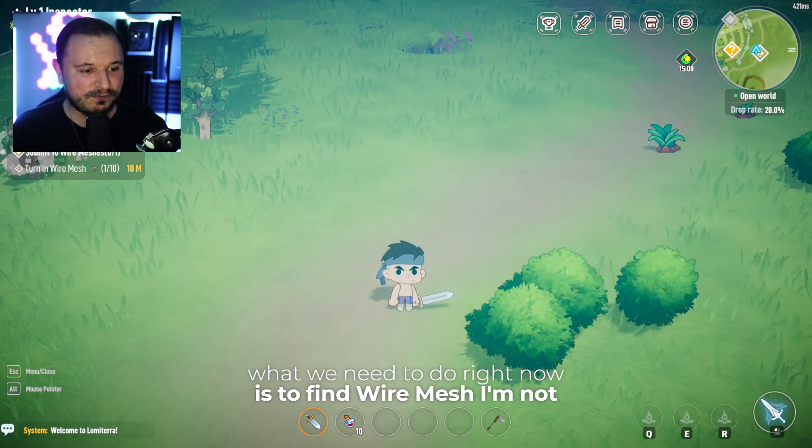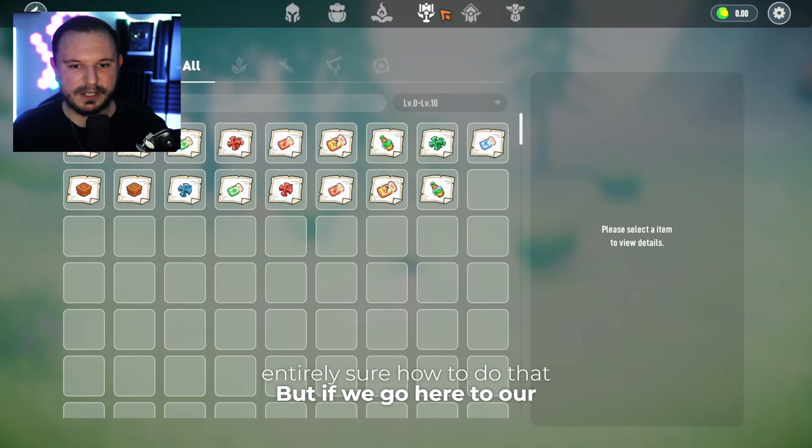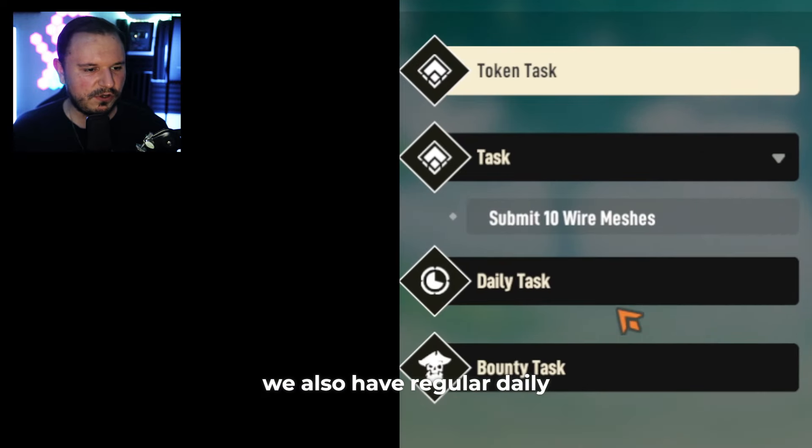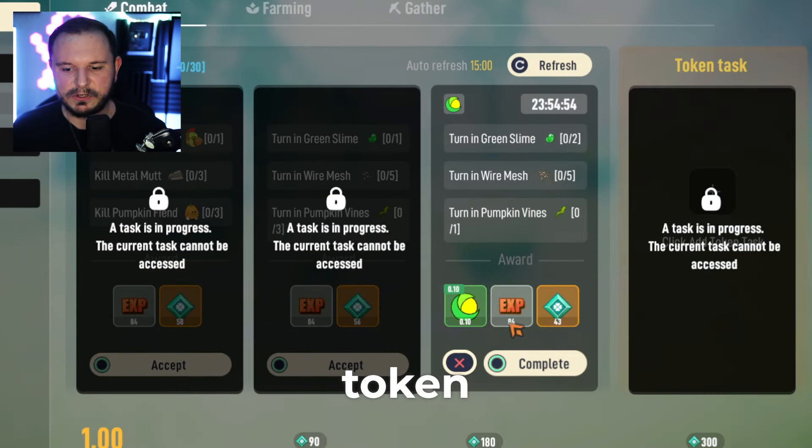What we need to do right now is find wire mesh — I'm not entirely sure how to do that. If we go here to our tasks, we also have regular daily tasks, bounty tasks, and then obviously the token tasks.